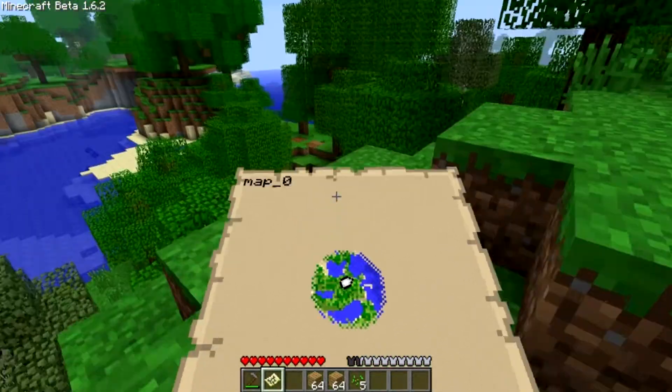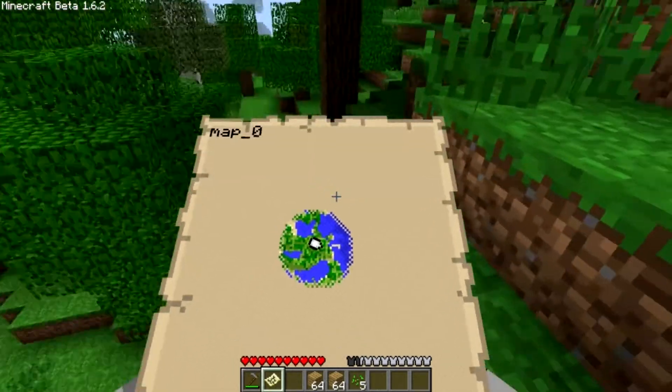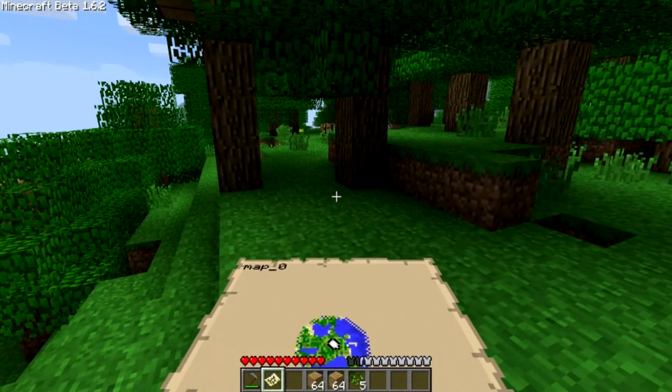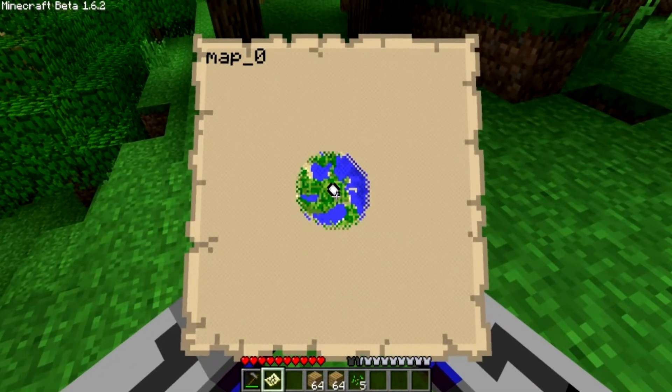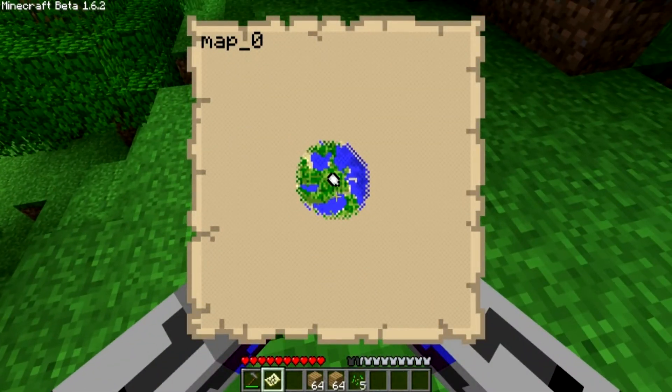And if you walk out of the edges, then you need to create a new map. So that's something we're going to try out later - realistic maps. I also think you have your map name up in the corner, but I don't know why it's called map zero. So we're just going to test it out like this.